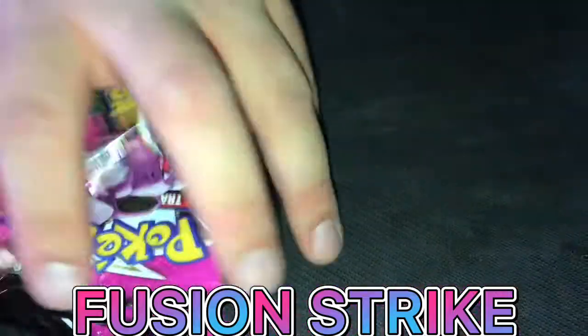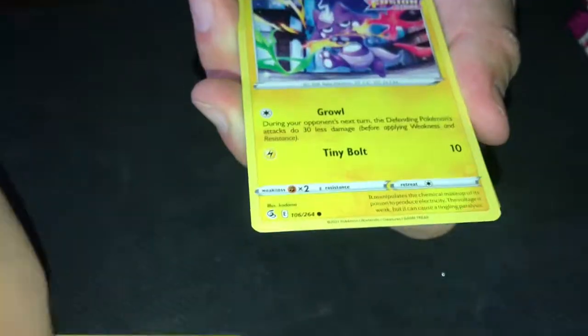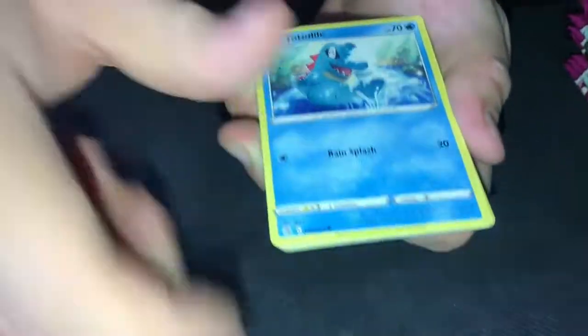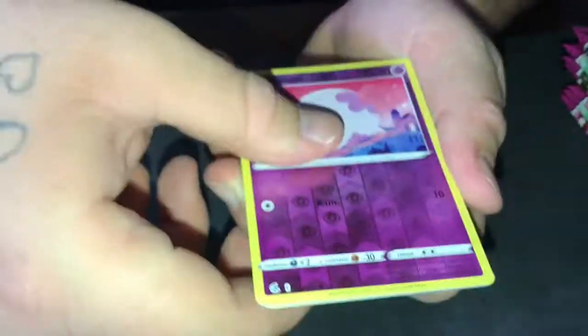Fusion Strike now — actually one of my favorite sets too, but I think Evolving Skies is a little better. First pack. Cold card — I'm going to just go through them. Stufful, Silval P, Toxel, Toad Out — one of my favorite starters. That's the rest of them.